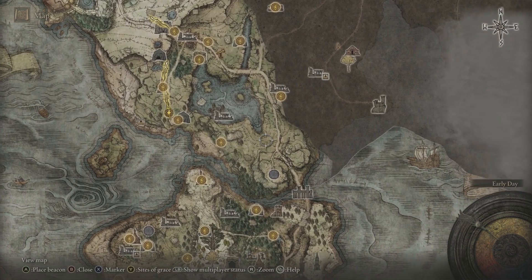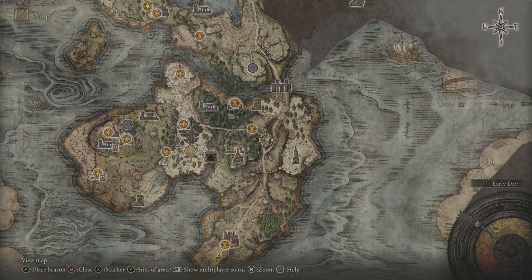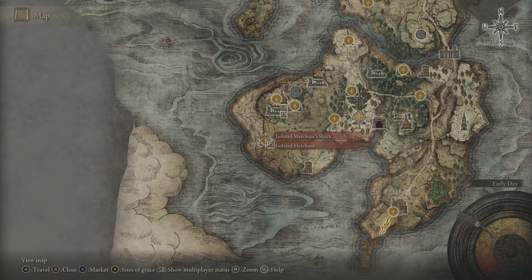Basically you will have to ride down to Weeping Peninsula, all the way down to here. That's his shack where he resides — the isolated merchant.